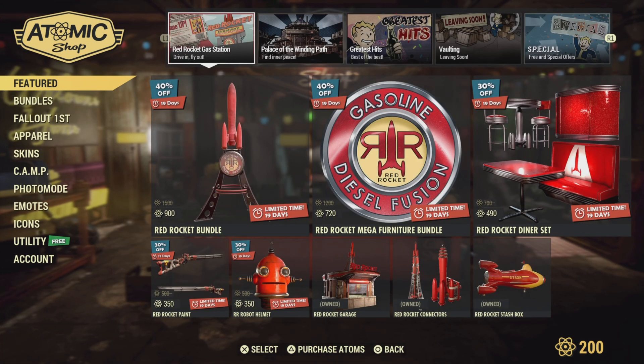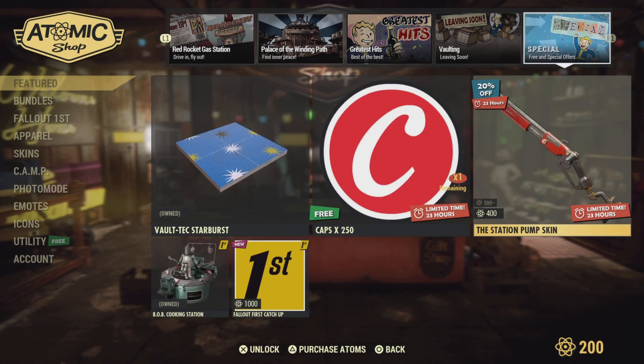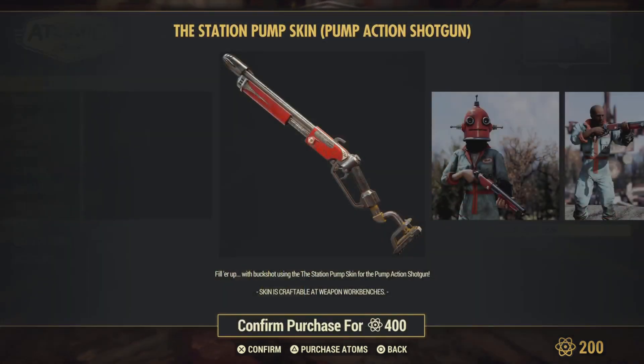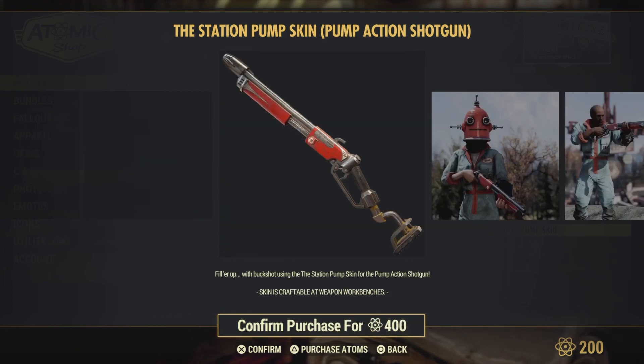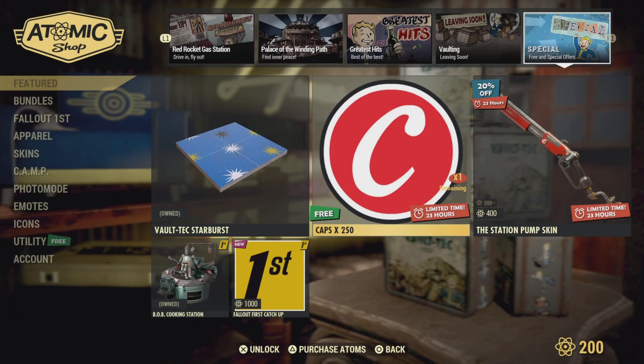The sell item of the day is the Station Pump Skin - 'Fill Her Up with Buckshot.' You use this Station Pump Skin for the pump action shotgun. So if you're using the pump action shotgun, this is the one.